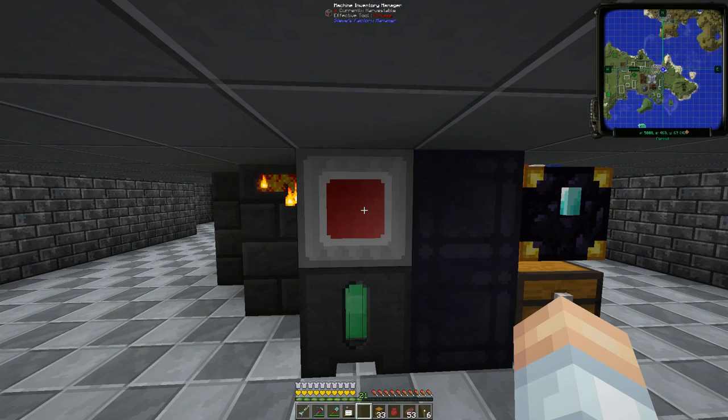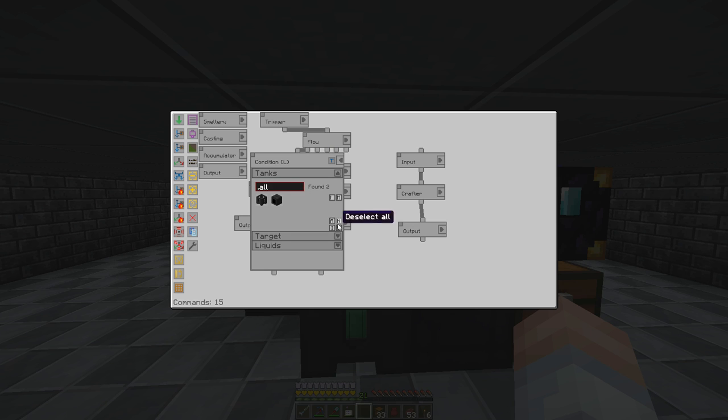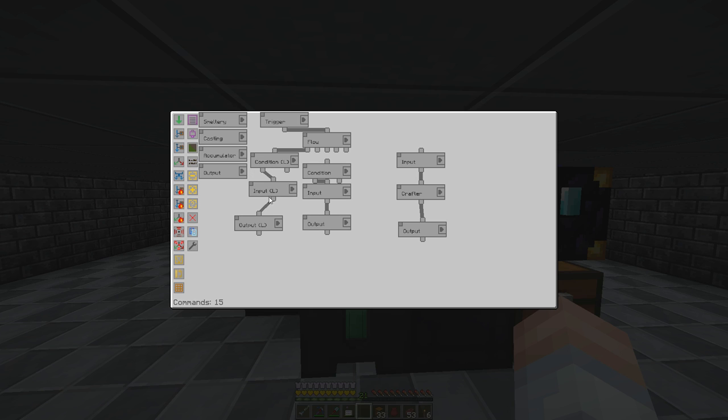Let's take a look at the Manager. Per usual we've got some variables: one for the output going to the ender chest, the accumulators, the regular chest, casting basin, and the smeltery. We've got a trigger that's going to check every one second. Let's take a look at this condition - it's a liquid condition. We're going to check the smeltery drain and see if it's got at least two buckets of liquefied emerald. If it does, we're going to pull from the smeltery drain - using the variables just in case I need to move this thing - and we'll grab one bucket.